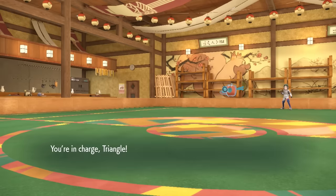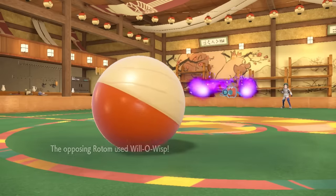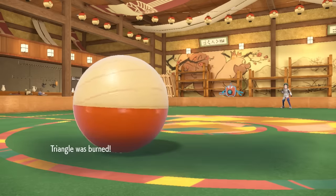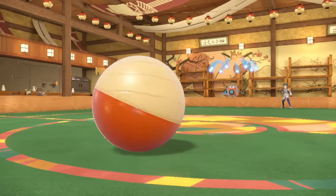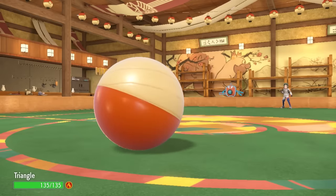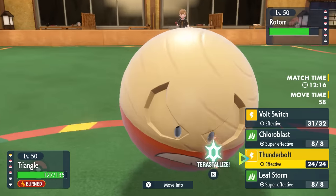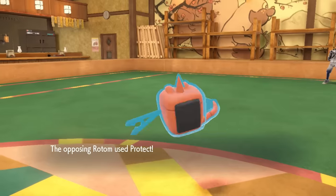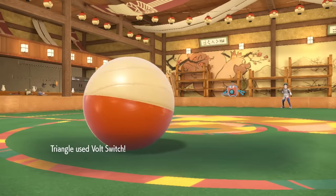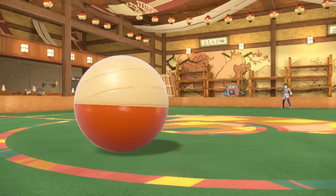I decide this thing probably clicks something like a Will-O-Wisp, Hydro Pump, or Volt Switch. Hisuian Electrode actually switches into anything this thing wants to do and puts pressure on pretty much everything — they do decide to click the Will-O-Wisp, just out here burning my balls, but that is perfect, as Hisuian Electrode is kind of the only thing I can really bring in to take that. There's a couple different options: either predict them to stay in and go for a Grass move, or they switch out. They actually end up going for the Protect, which scouts out what I'm locked into. They likely know I'm Choice Specs at this point.